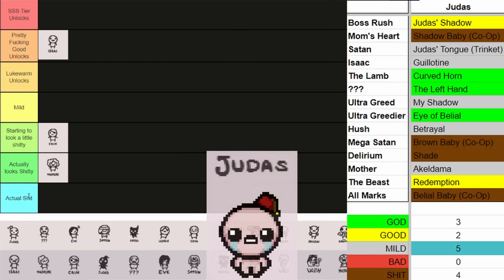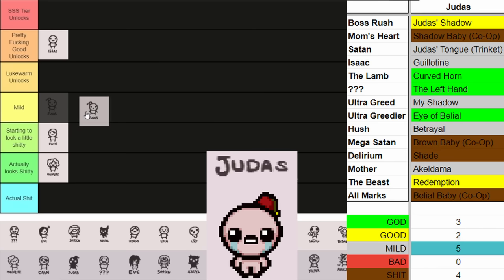Moving on to Judas. He has some pretty good unlocks — the Curved Horn Trinket, arguably one of the best trinkets in the game. He has the Left Hand, which I marked as a God Tier Trinket because it enables Guppy to come out pretty fucking soon. Also Eye of Belial — it's a Quality 3 item and I will never not take it if I have the chance. Those three items carry Judas pretty well. He also has Judas' Shadow and Redemption. Judas' Shadow could be God Tier, but it hurts you so much if you're trying to go for unlock runs. I think Judas is a good example of going into Mild. He has some good stuff, not really any bad stuff. My Shadow should definitely be in the Bad Tier — I threw it in Mild, I guess I was feeling nice.